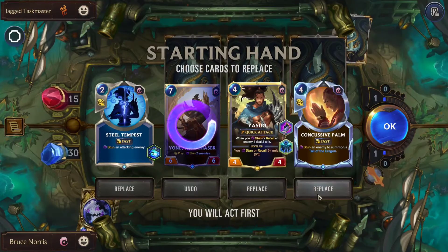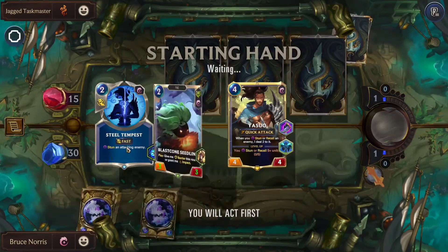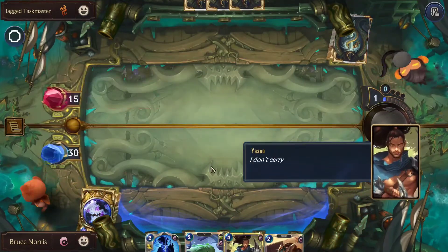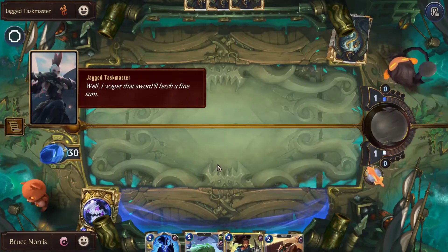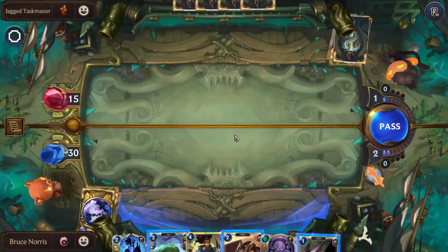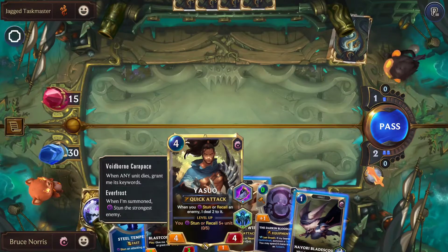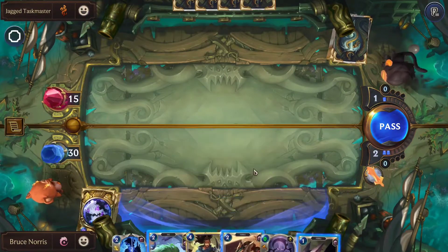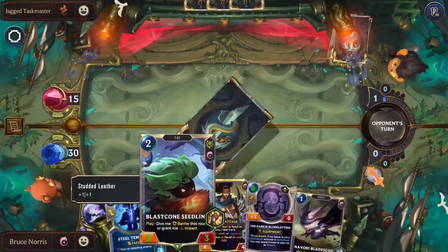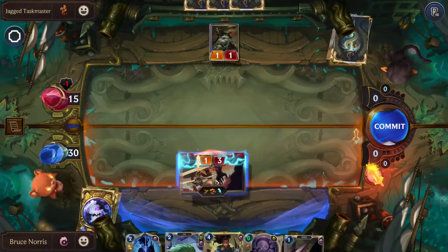We're immediately going to get rid of Yone — we don't need him turn 1. Same with Concussive Palm. We're going to keep Yasuo and Steel Tempest. We do have Voidborne Carapace and Everfrost equipped, so things should be pretty good. We'll be dropping down the Fae Blade Twirler over the Blast Cone Seedling, and we'll be attacking as well.